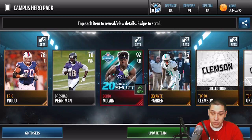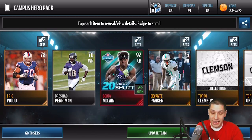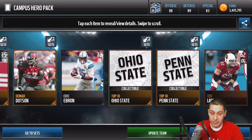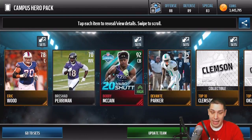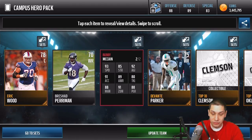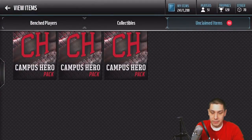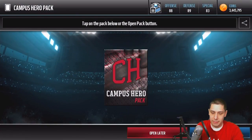Right here we do get a 92 overall cornerback — Bobby McCain. Very, very nice. That is a good pull to start our pack opening video today. Second pack of the day, a 92 overall. It's a 20-yard shuttle edition, so he's got some good speed — 93 speed, 91 acceleration. This isn't quite as good as the Denard, but still a decent card. Maybe I'll end up keeping him on my team.